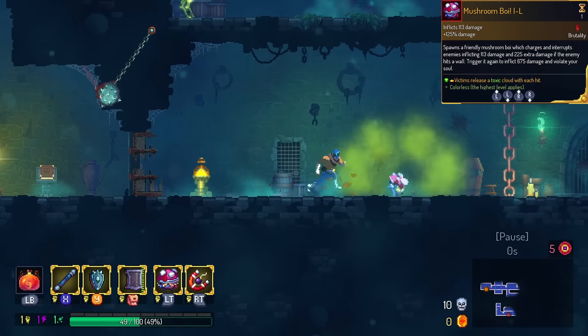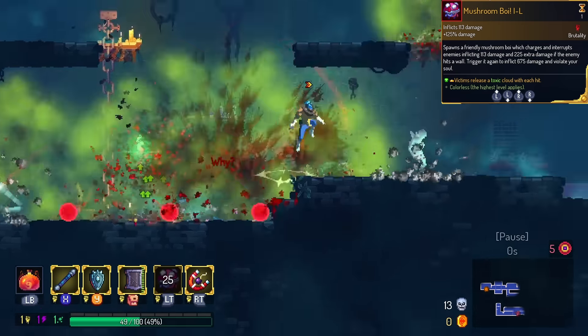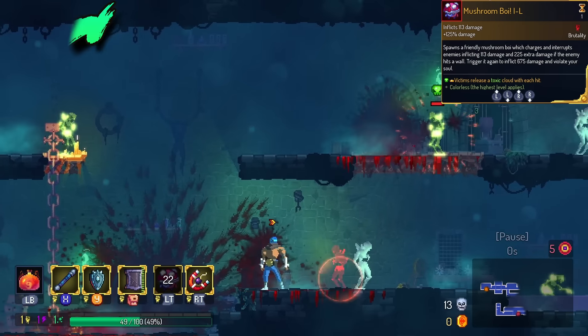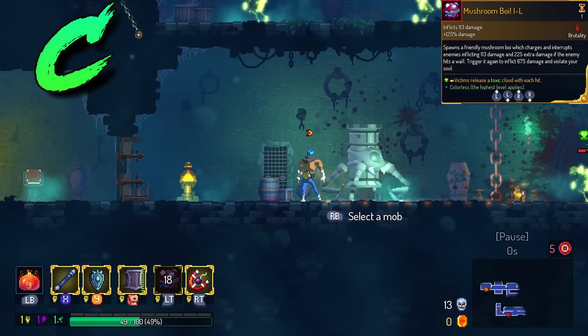Mushroom Boy does Poison Cloud on hit. It's kind of interesting, because if a monster's poisoned and dies, it might make its own Poison Cloud. However, we're only gonna put this in the C tier — it's just kind of extra icing on the cake.